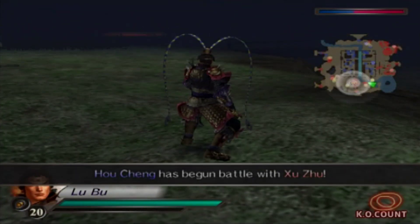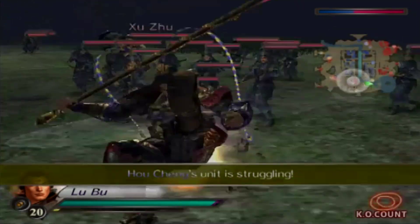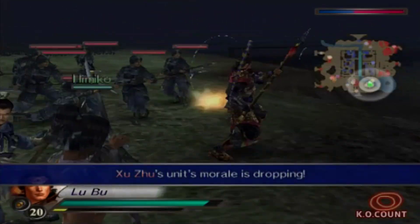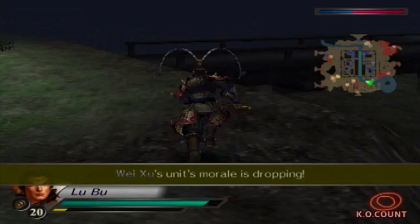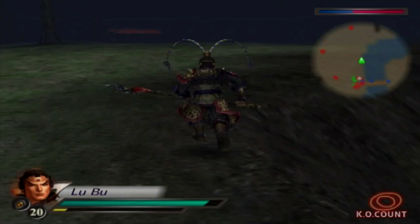I just learned something very important: when Guan Yu is heading to the Red Hair, do not aggro him, because he will instantly give up going to the Red Hair. So if any officers come to you, just run away - you do not want to defeat any of them, because it might mess with the unlocking of the Red Hair Saddle.